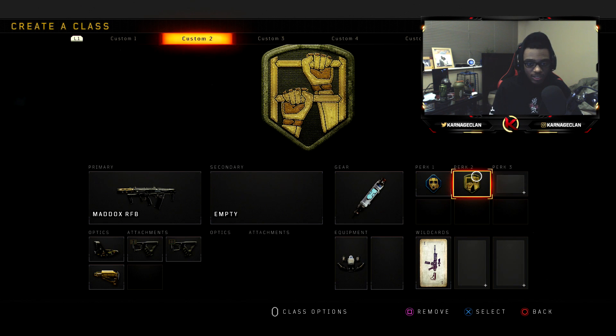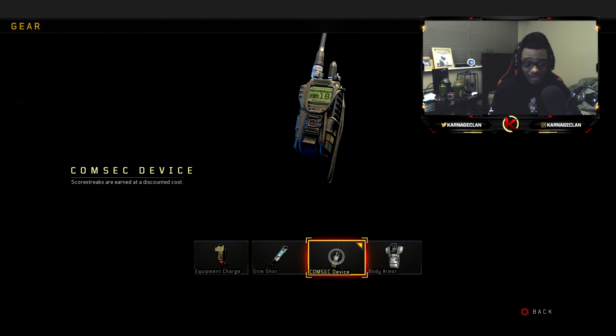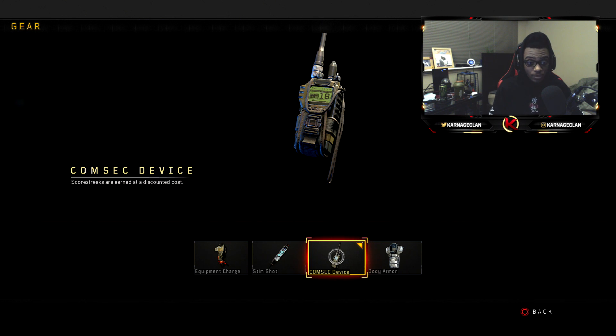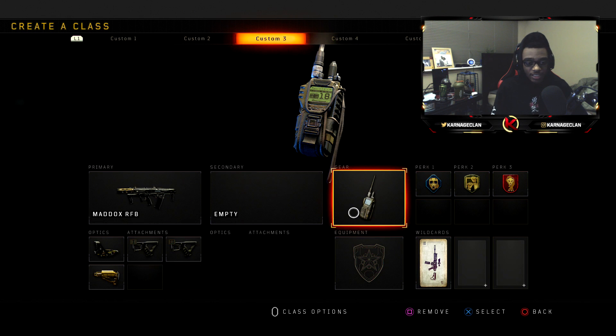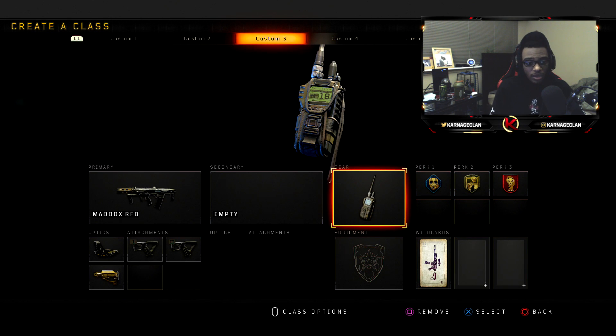Class setup number three is the same exact weapon and attachment setup, but I have on the ComSec device. ComSec is not restricted within League Play. I'd only pull out this class setup if you're playing against players that obviously are not good and you feel comfortable not running the Stim Shot, because a lot of people are going to be challenging every single gunfight within League Play. Having your health up to 150 is super, super helpful and absolutely necessary. But if you feel like you're steamrolling the competition and want to drop streaks fast, put on the ComSec and run Tactical Mask, Dexterity, as well as Dead Silence.